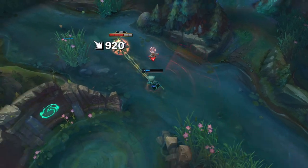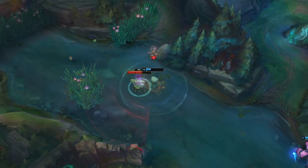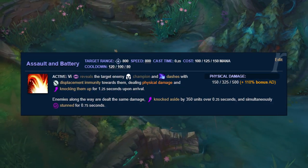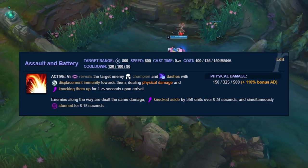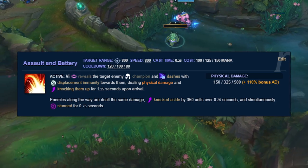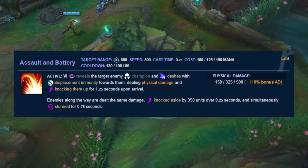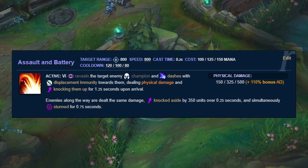Another weakness is that Crowstorm is only best when used to start a fight, not so much when you're being engaged on. Assault and Battery is a point-and-click unstoppable dash that knocks up and locks down a key target. You can pair this with Primal Howl to make you tanky enough to endure the brunt of returning fire, and then fear the target you ulted for more crowd control duration while your teammates catch up.